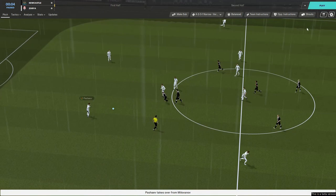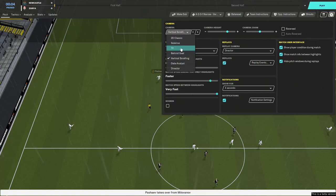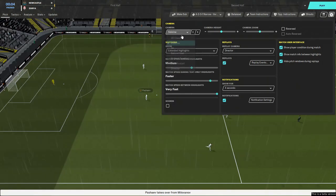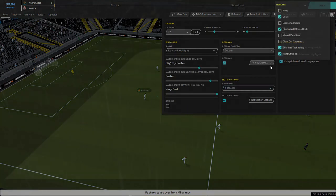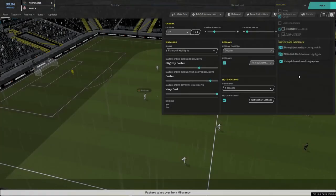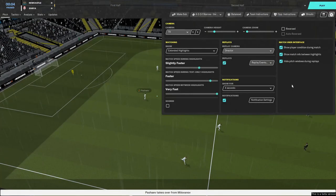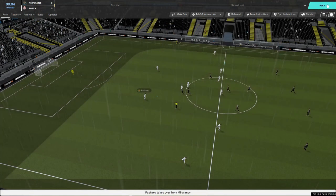Let's just pause for a second to update some settings. Let's go TV view - that's just what we go for. We want a bit more pace. Watch speed - text only highlights, not interesting. Between highlights - very good, let's move that up a little. For replays we only want goals. Disallowed offside goals - yes. Tight offsides - we'll leave them on for now and if they get annoying we'll turn them off. I've already turned off sound - people make that mistake a lot. Not interested in notifications, not interested in the assistant shouting at me.